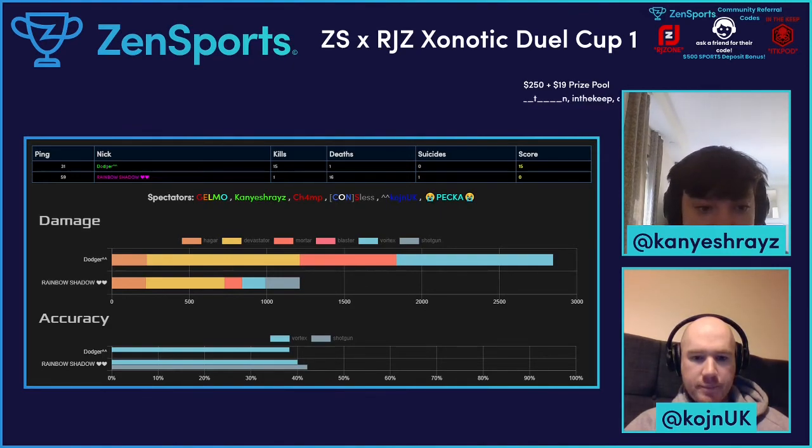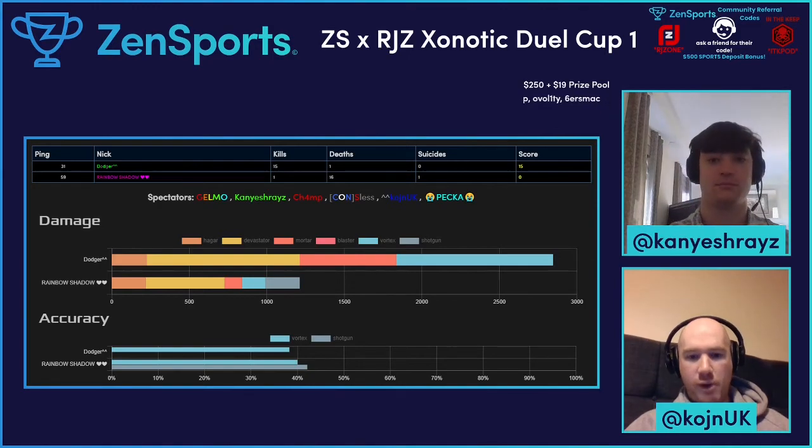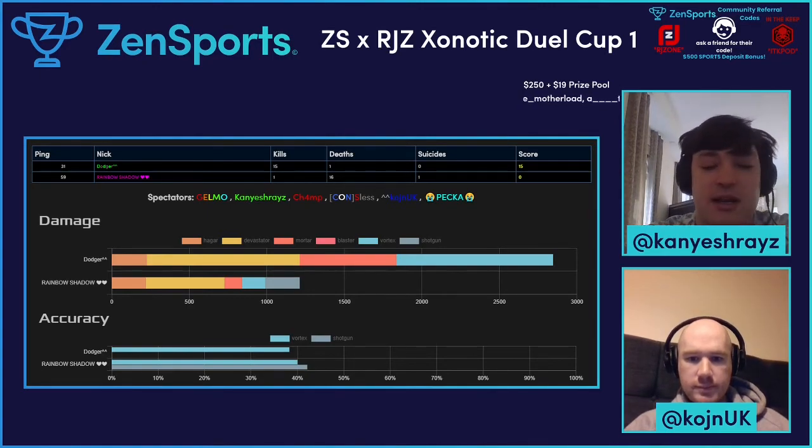Dodger did so much more damage on this map, but it's interesting he actually had a lower vortex hit rate percentage. He just got the power position early and took it the rest of the way home. You can also see the mortar usage - Dodger was bouncing his mortars off the top of the map where the spawn is by the devastator. The mortar is actually used more often by the player who's out of position on Downer, so it's interesting that Dodger had such high damage output with the mortar.